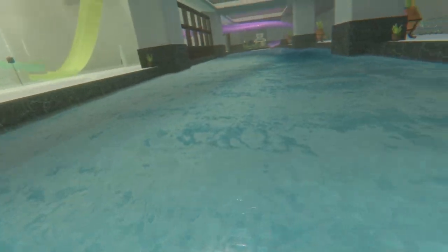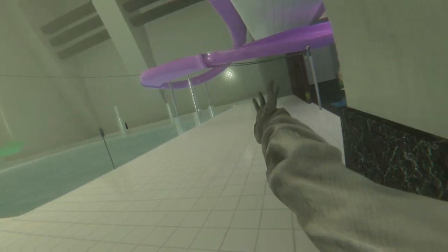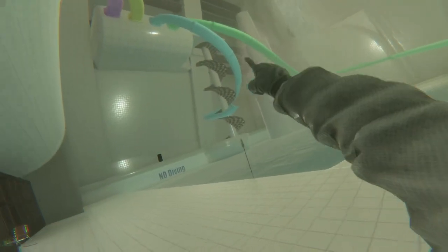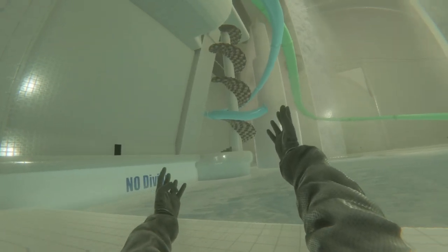This ball can either fit in the nets or the hoops, so you can play some fun games there. Moving on to the slides — you can take a zipline that will bring you all the way up to the top, or you can use these spiral staircases to come up here.